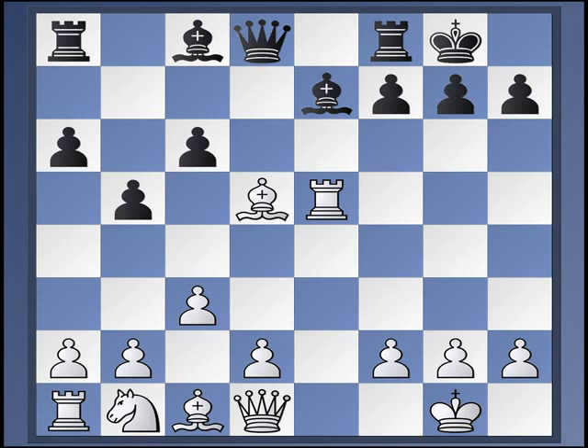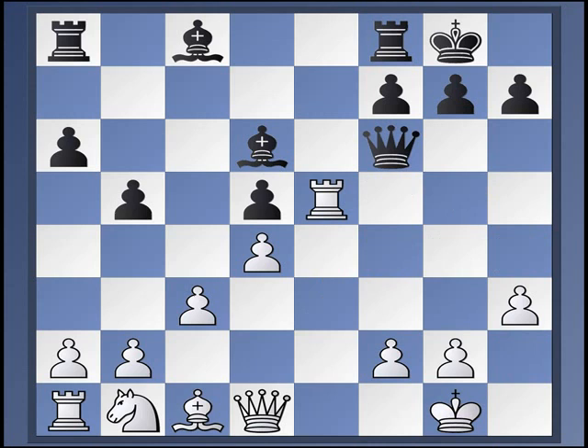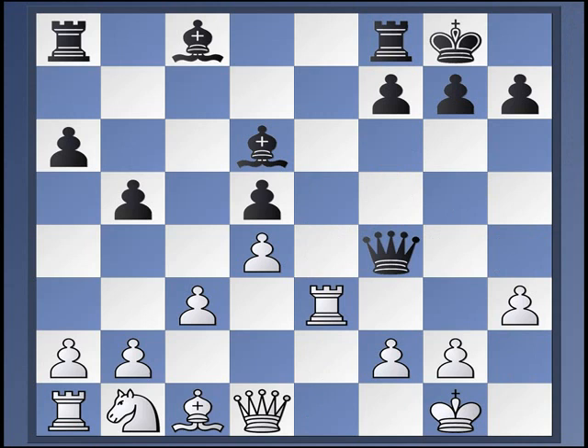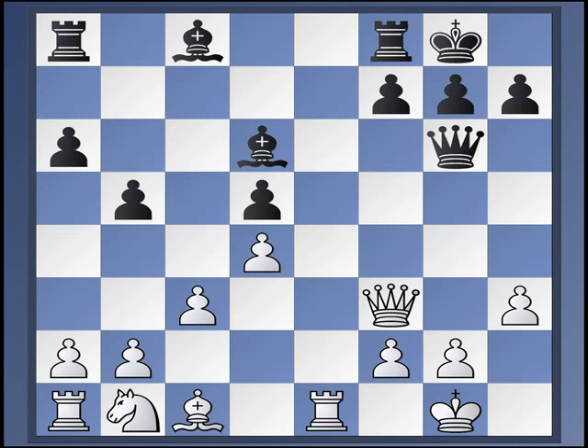So: cd, d4, bishop d6, rook e3, queen h4, h3, queen f4. Here, rook e5, queen f6. Sometimes white plays rook e1, but rook e3, queen f4 — you can just do it like this. From here, black just plays queen g6, threatening bishop takes h3. White plays queen f3, hitting the d-pawn. Black just defends, and in practice black has done perfectly well here.